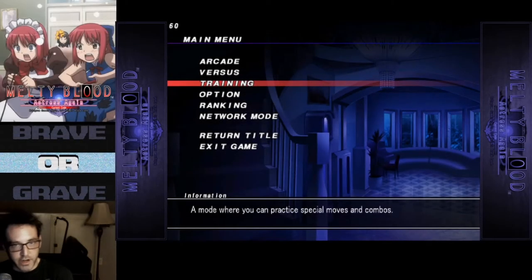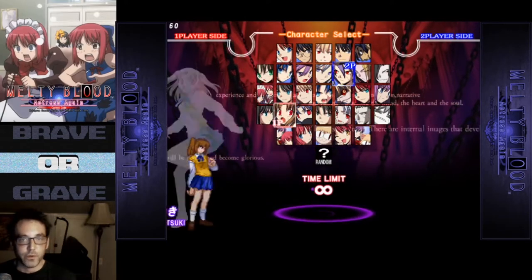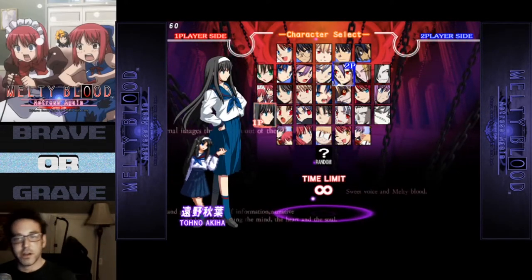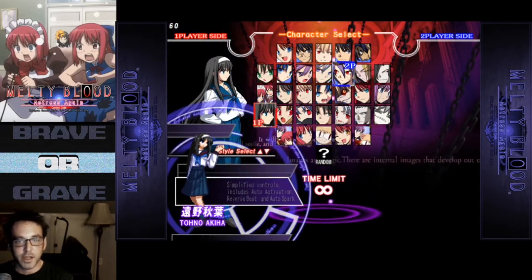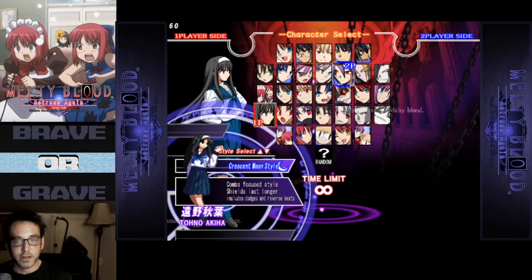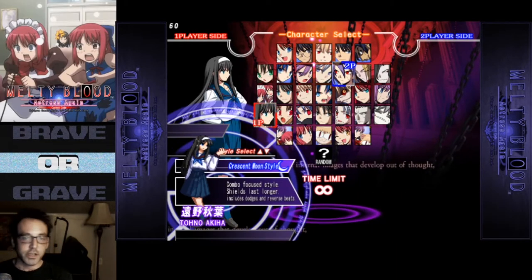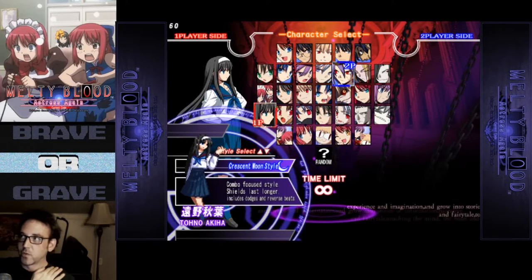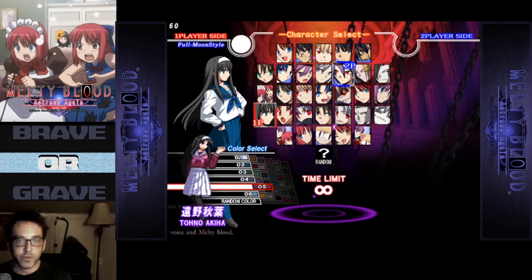Alright boys, let's go into training for a minute, because I'm going to play some F. Syphoku, just because she's more of the version that Akiya in Type Lumina is going to be. I'm used to Crescent with her, at least the little bit of her that I've played in Crescent, which is actually okay, because a few of her normals from Crescent are making it into Type Lumina. But yeah, we're going to do Full Moon style.